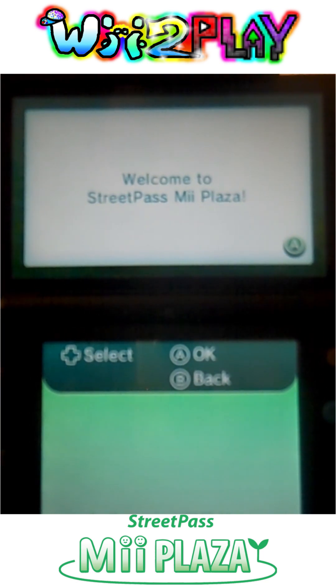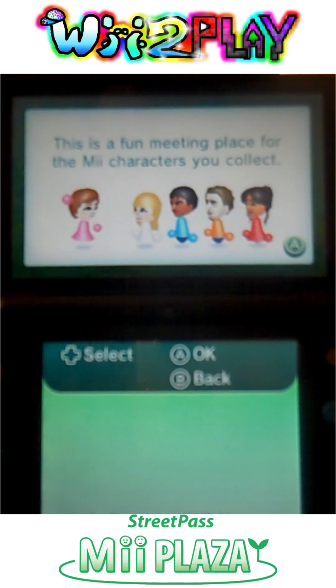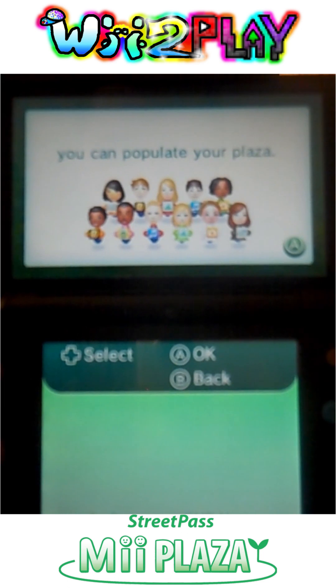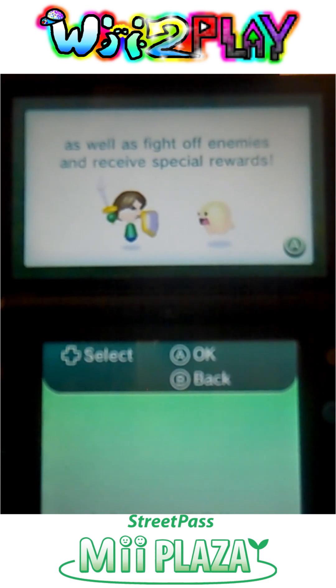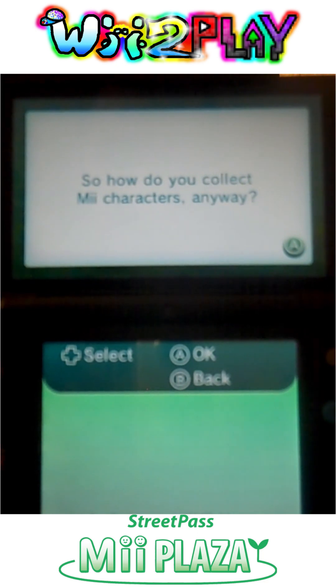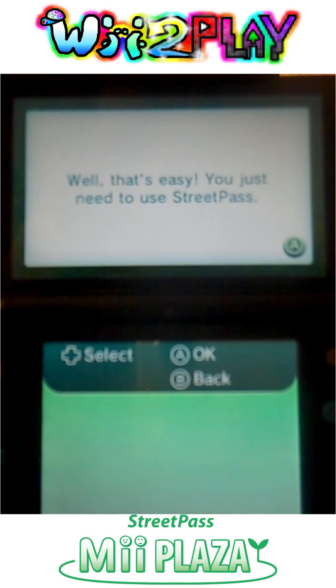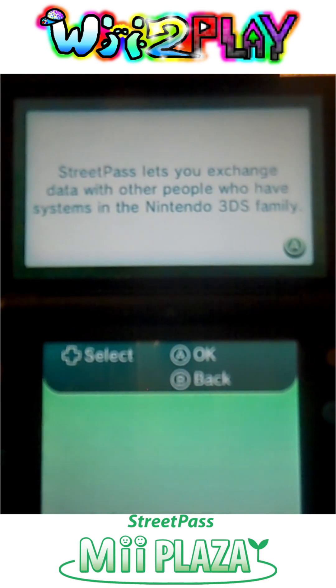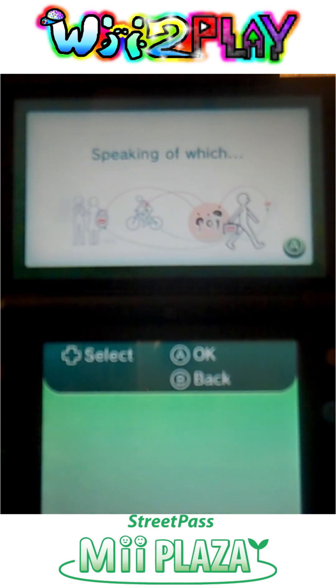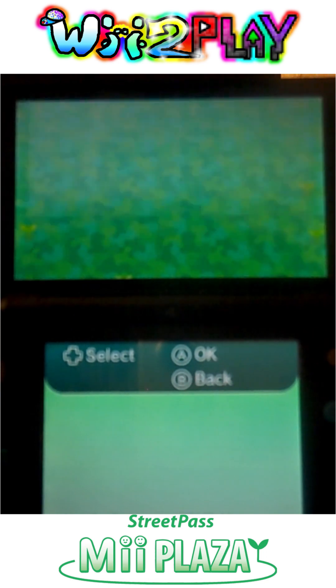Welcome to StreetPass Mii Plaza. This is a fun meeting place for the Mii characters you collect. By collecting Mii characters you can populate your plaza, get puzzle pieces from other users, as well as fire off enemies and receive special rewards. How do you collect Mii characters? Well, that's easy — you just need to use StreetPass. StreetPass lets you exchange data with other people who have systems in the Nintendo 3DS family. All you have to do is walk past someone else using StreetPass. Shall we activate it?